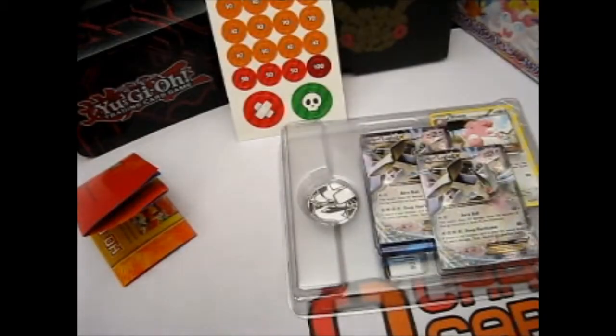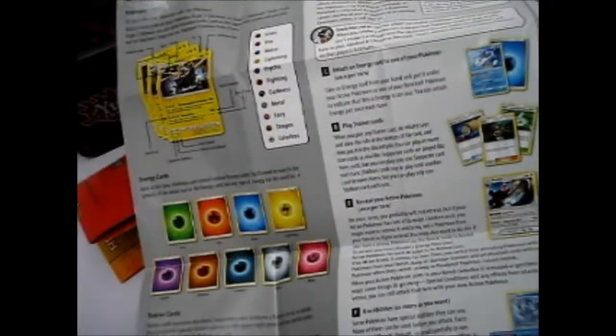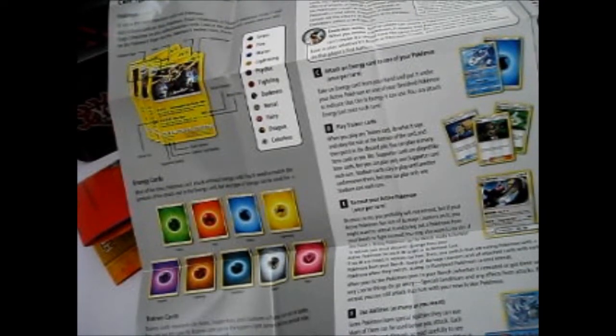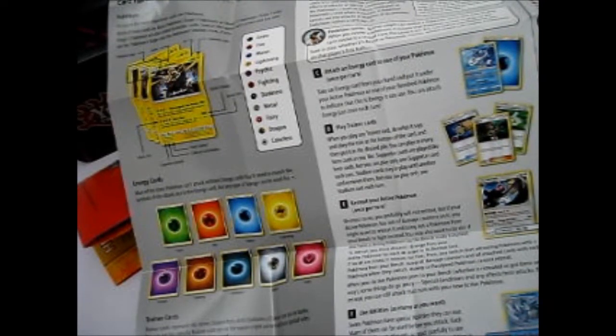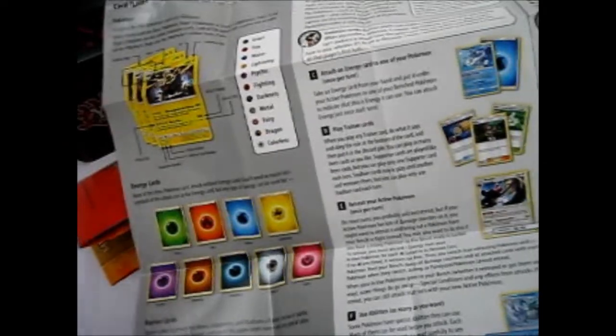It has the squares where you put all the cards, and on the back it has a how-to guide — basically what everything is and what you do.